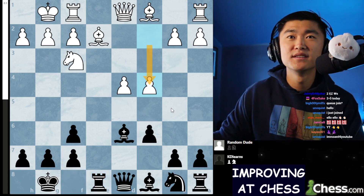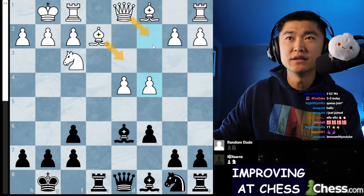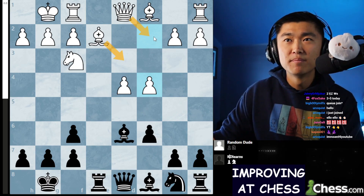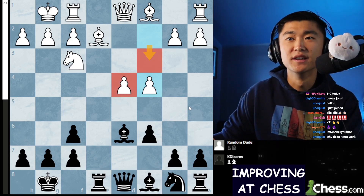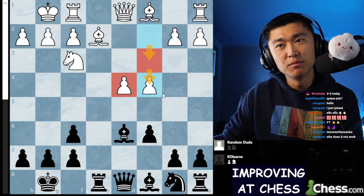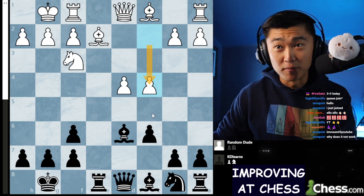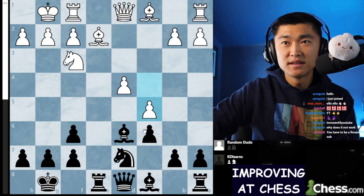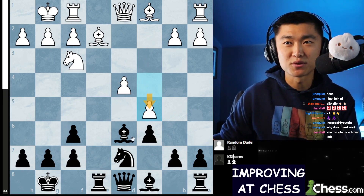White actually ends up playing C4. A lot of times in this line you actually see a bishop on D3 and queen on C2, just to make sure you don't hang that pawn earlier. Normally white has a structure on C3 and D4 and they decide maybe they will push C4. White just saves time and goes straight for C4. I develop my knight and my opponent just decides to go crazy with their pawns, pushing C4, C5.